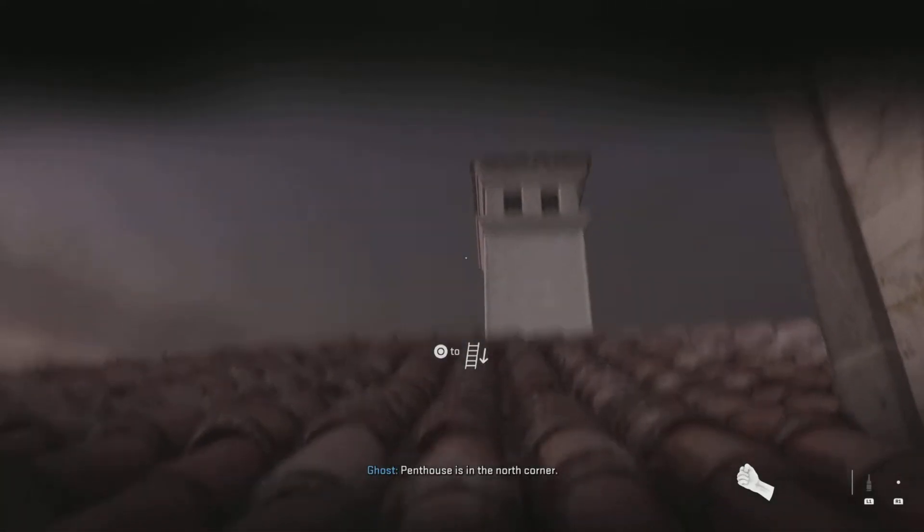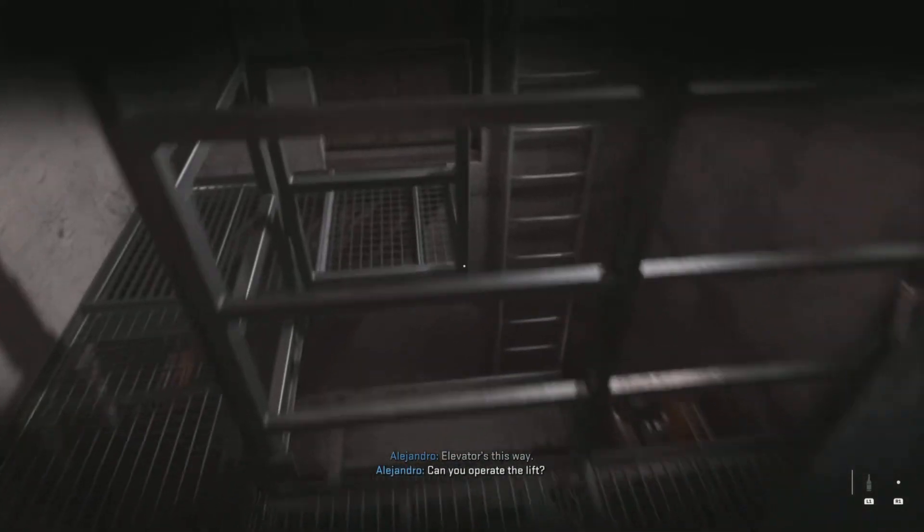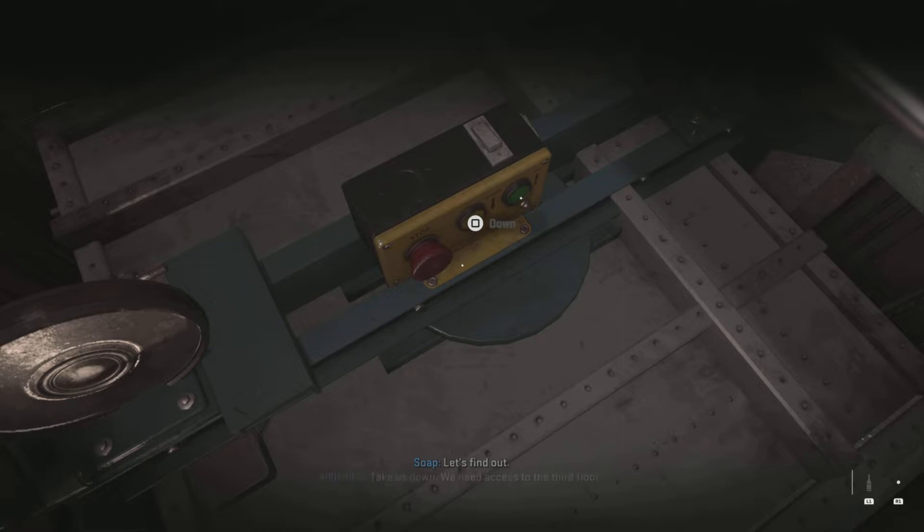Penthouse is in the north corner. Elevator is this way. Can you upright the lift? Let's find out. Take us down.